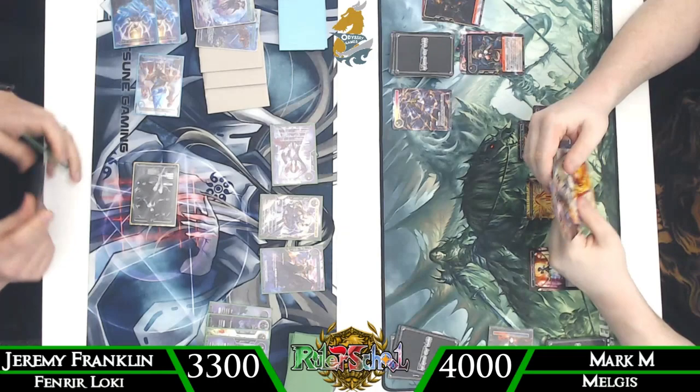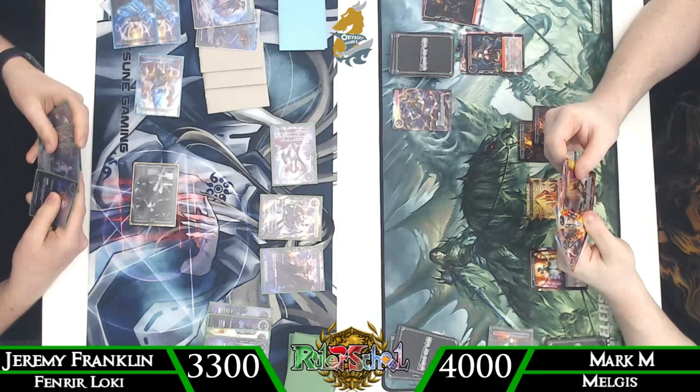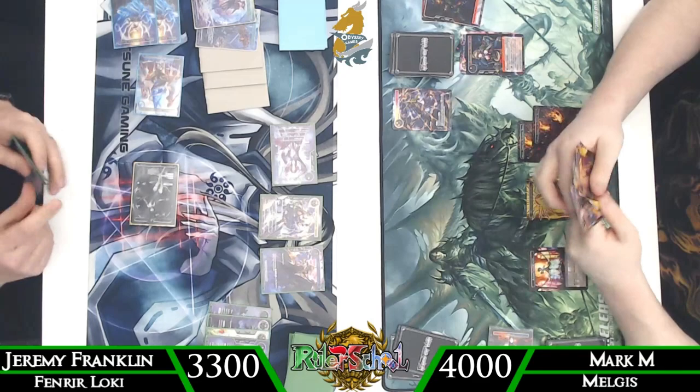Mark unfortunately has no Sword Mage art to make use of the Caduceus in the upkeep. He does have an Awakening of the Flame King, which is nice to kill the Shadow of Kronos, but it's not really going to hit much of anything else.